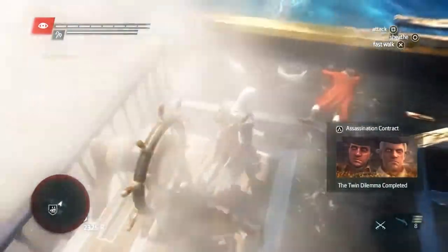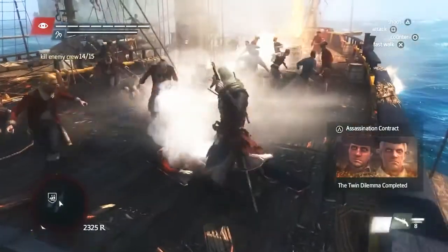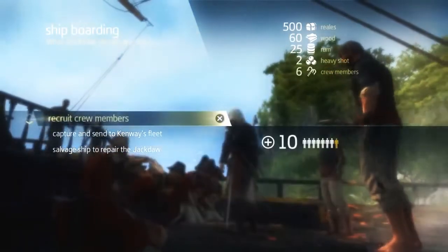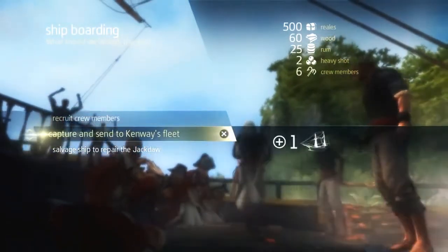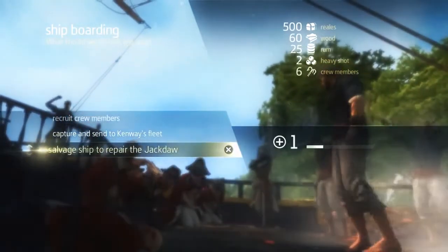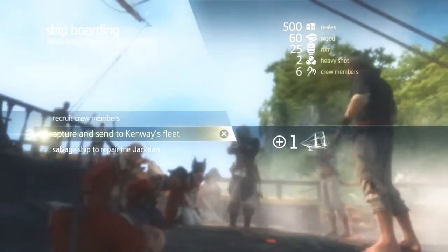Now that we've taken out the captain, we still need to take out a few crew members to complete this boarding. Now that we've plundered the ship, we're going to gain that rum we saw earlier, but we're also going to gain ammo, crew members, and some gold. With every boarding, there are three options: you can gain crew members, you can send the ship to your fleet, or you can salvage the ship to repair the Jackdaw if you took too much damage. In this case, since we did well, we're going to send the ship to our fleet.